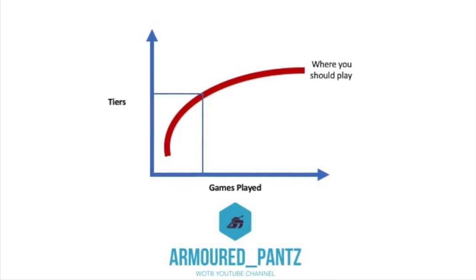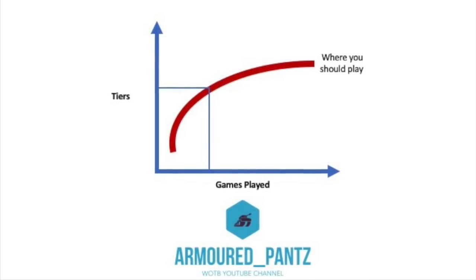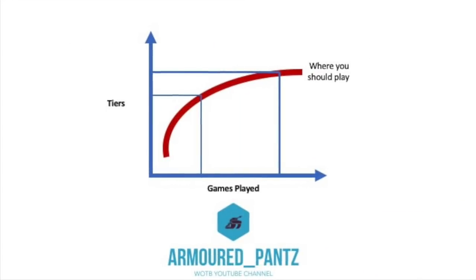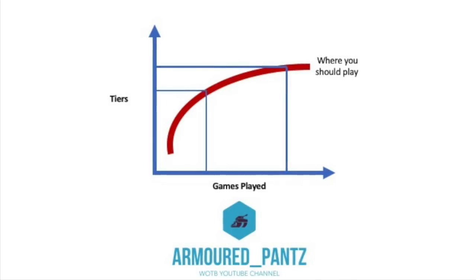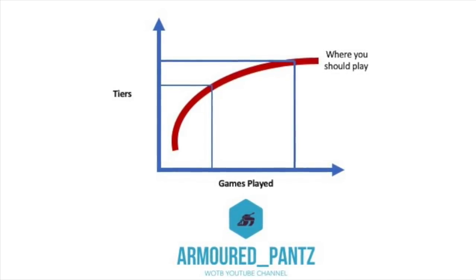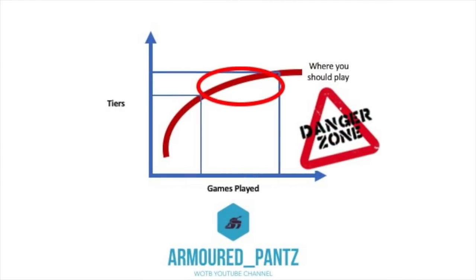Taking a specific example: at Tier 5, after maybe 2,000 games, you should be playing comfortably there. Let's then take Tier 9 as a second example — you can see the gap between the games you've played and the games you need to play to be comfortable at Tier 9. Your skill set increases over time, but the difference between where you should be playing versus where you want to play represents a huge delta in games needed.